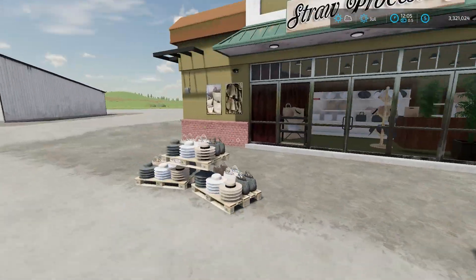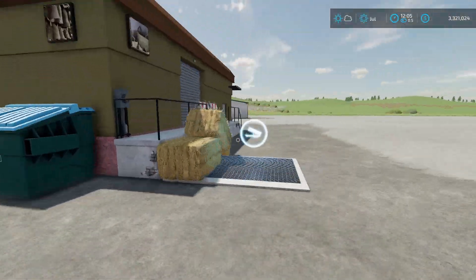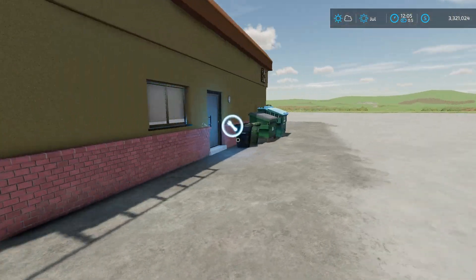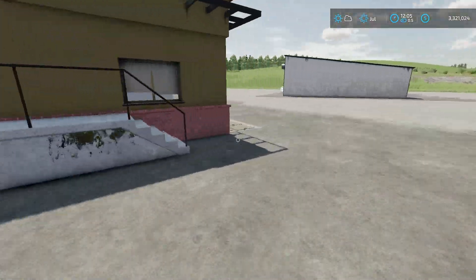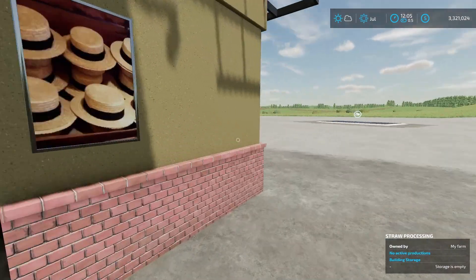So these are your outputs. I'm looking around here — they actually might spawn out the front. I'm not seeing an obvious place for them to spawn out. Back here is where you're going to put your straw in, and this is where you're going to put your water in, because that's one of the other required materials. You can access the production menu right here.